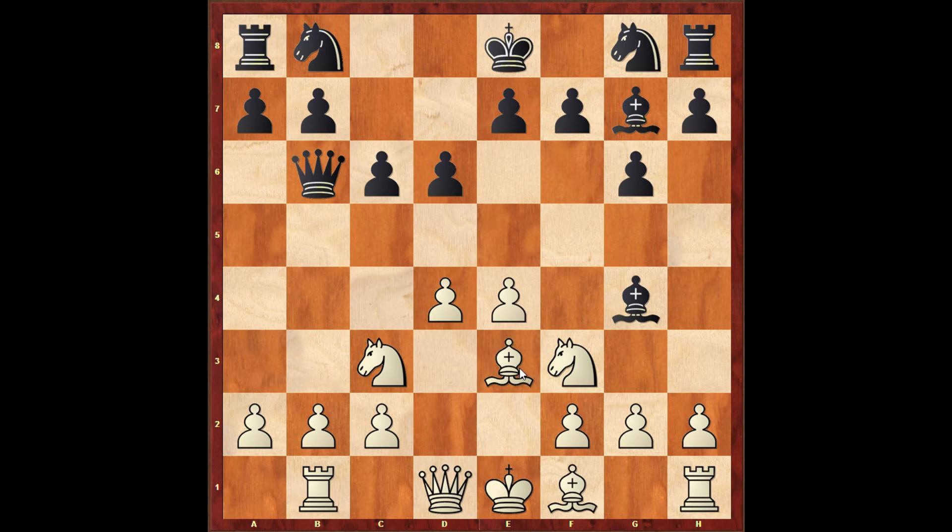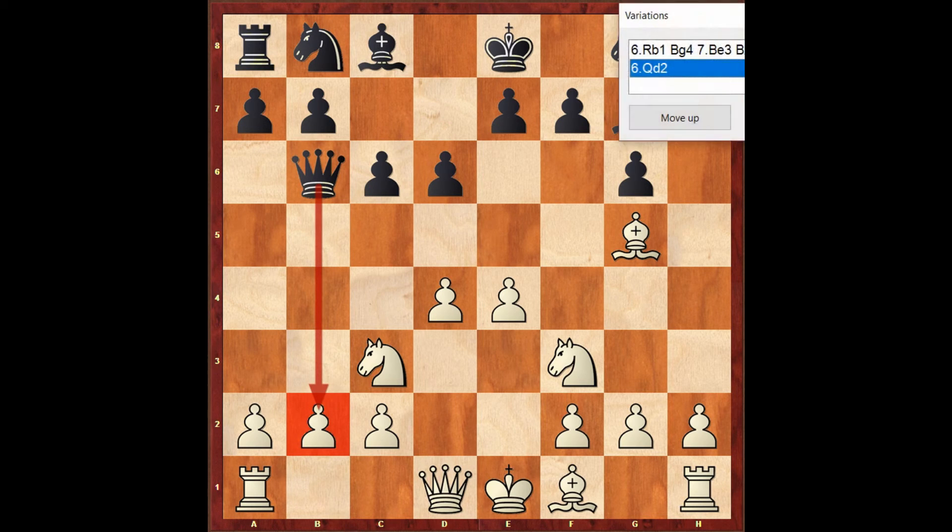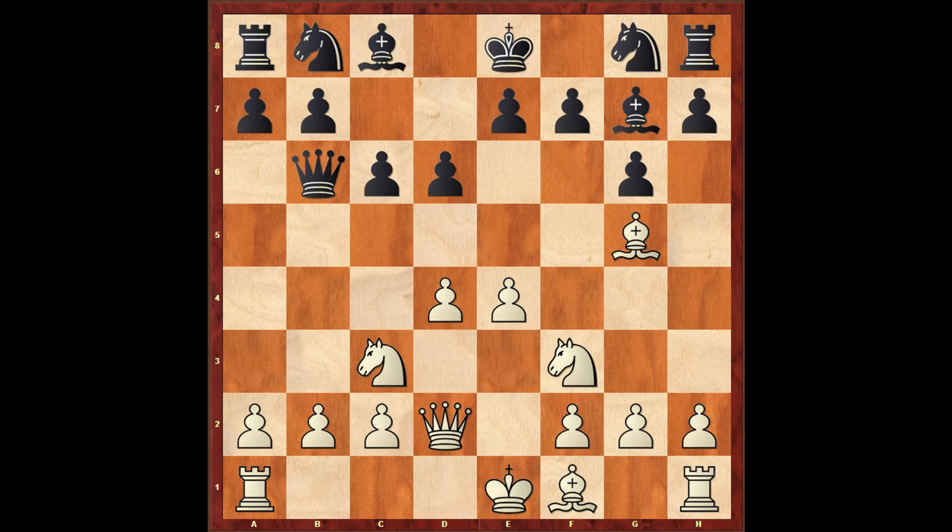Even if I go back with Be3, black can take on f3 and I have to recapture with the pawn — because if I take with the queen, I lose the d4 pawn. So in the game, instead of defending the b2 pawn, I just continued my development with queen to d2. The idea is to long castle, and if black plays Nf6, I long castle and start a kingside initiative attack.